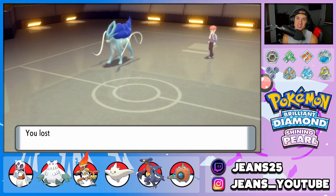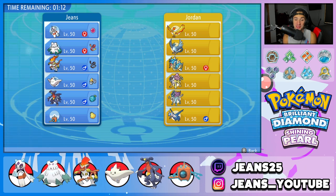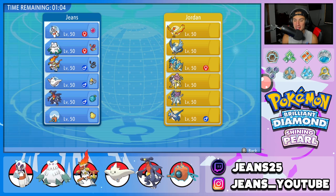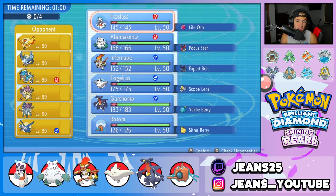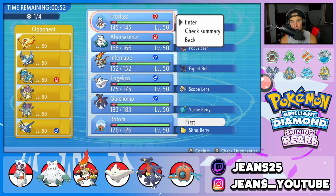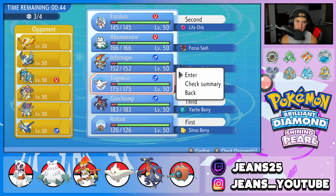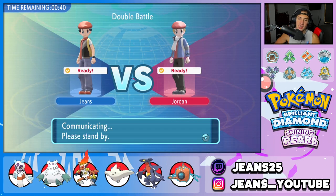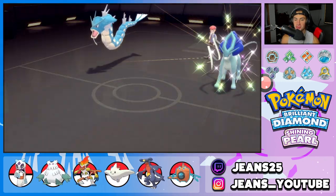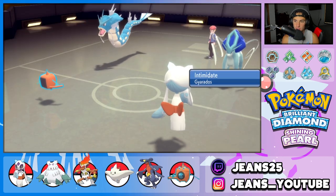I'm versing the same opponent again. I turned off Special Pokémon in the rules but he still has Moltres, Articuno, Raikou, Suicune, Latios, and Gyarados — not bad. I have to bring Rotom because it's perfect here. I'll lead Frostlass alongside Rotom, bring Garchomp in the back end, and last I think Togekiss gets more value than Infernape. He leads Suicune and Gyarados — Rotom is ready. I'll burn the Gyarados with Will-O-Wisp and drop a Thunderbolt into Suicune.